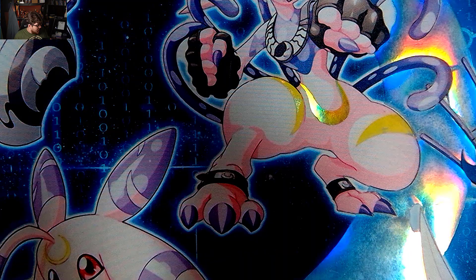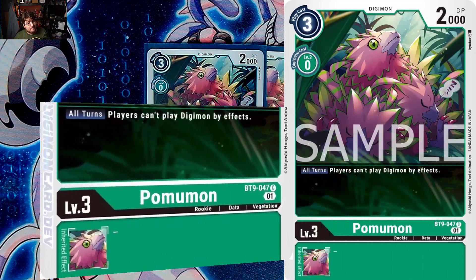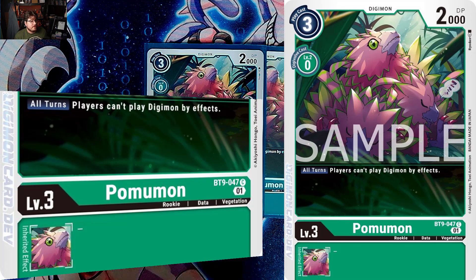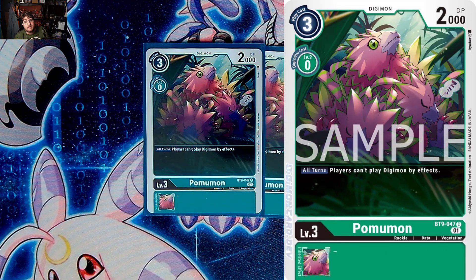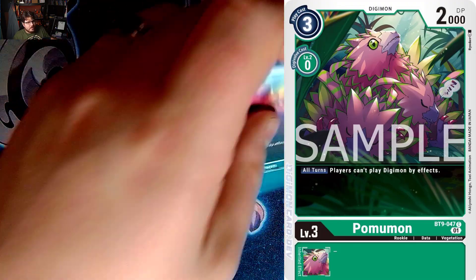We do have Pumimon from BT9 — all players cannot play Digimon by effects. This helps slow down annoying decks that are a pain, specifically Fenrir/Loogamon. Fenrir Loogamon is going to be a pain, so we just need some Pumamons to slow them down a bit so we can just OTK them. Being able to shut down them spamming out bodies really does help out.